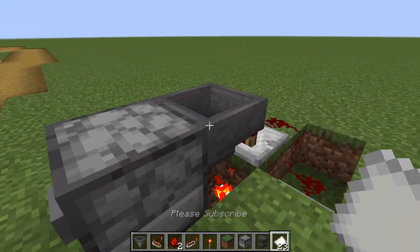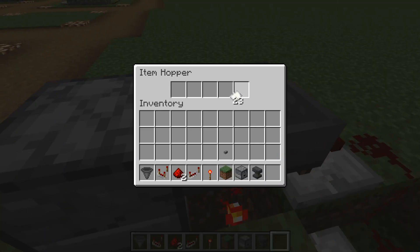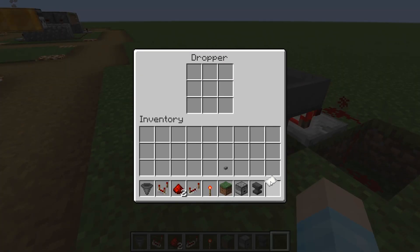Please subscribe. So then you want to fill up all of these with that. And then you're going to put all of them in the dropper — one should disappear and come here. And this is your key card.